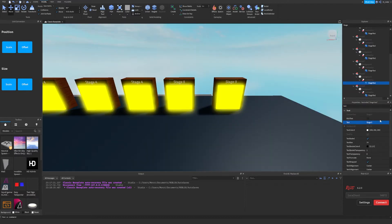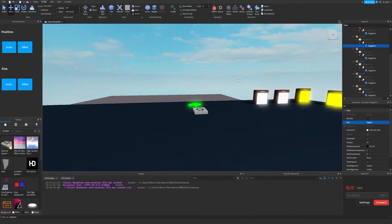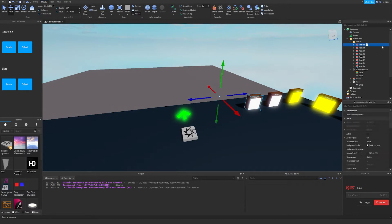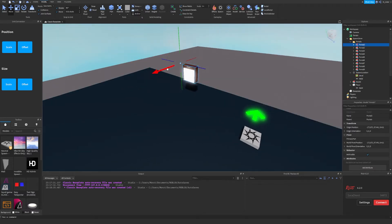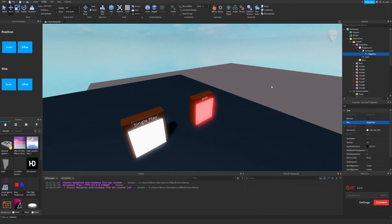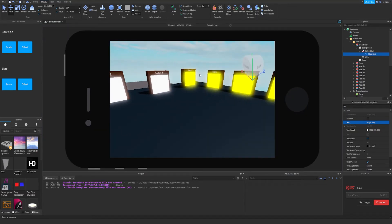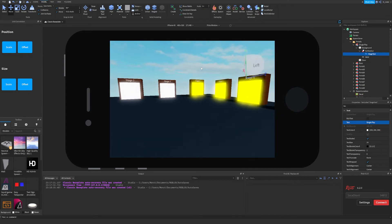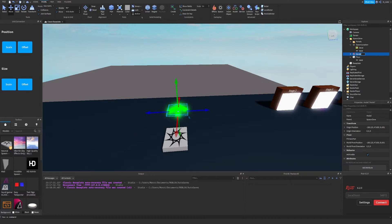We've got all the portals laid out — we just have to change the stage text. So we've got nine, eight, seven, six, five, four, three, and two — those are all good. We actually need two more for the single-play and boss portals. We also need to rename the arrow model so we can remember what that is.